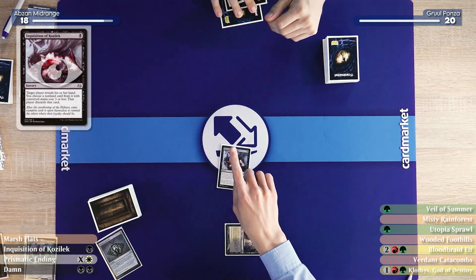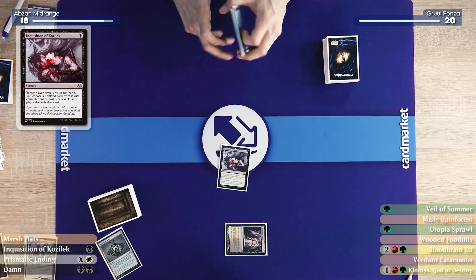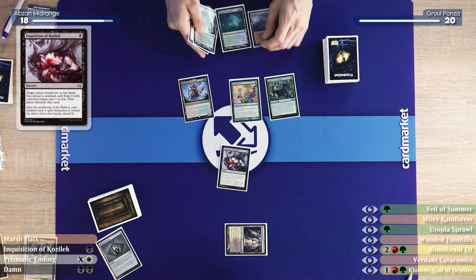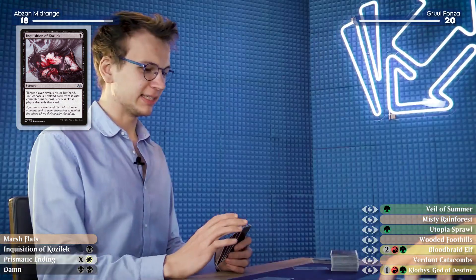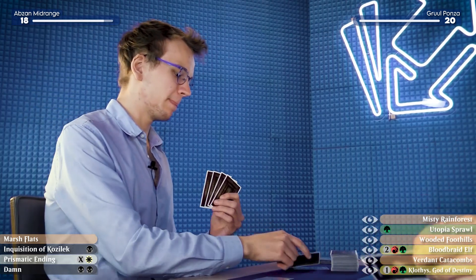I know what that means. Same thing as last game, though this game this one might actually help me. An Inquisition of Kozilek. Yamin, you're too fast — you're like the Speedy Gonzales of hand disruption. I guess I have to take the Veil of Summer. And that concludes my turn.